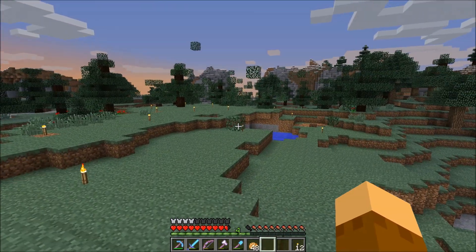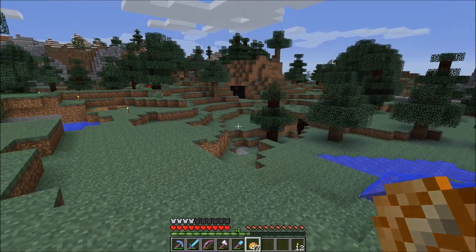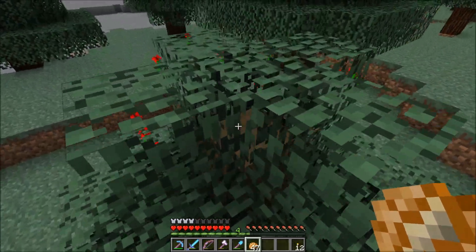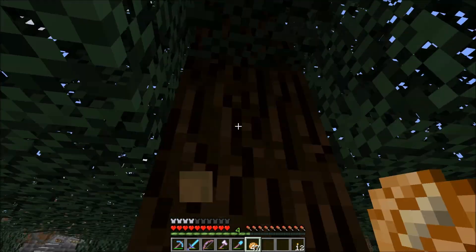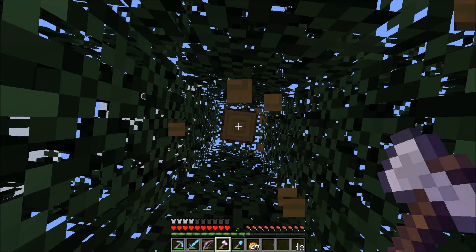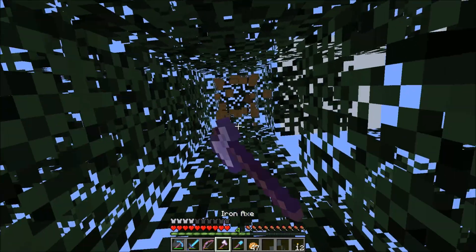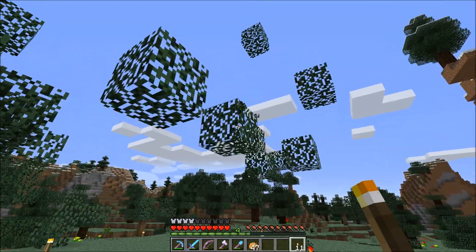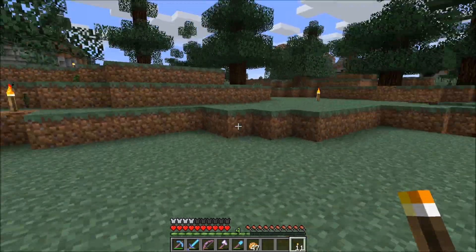Before I forget — spruce trees are the dumbest trees to chop down. With oak trees you're fine, completely surrounded by leaves. Spruce, on the other hand, you have to go up like this, stand on top of the trunk, go straight up, then you need another block to get that last bit of wood and jump up — it just clumps together and it's a hassle. Oak trees are so much simpler.